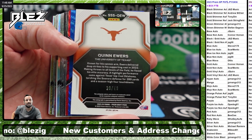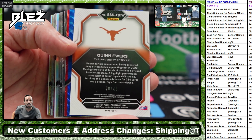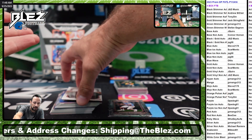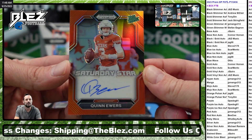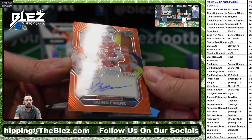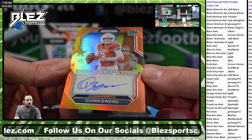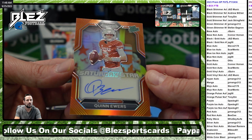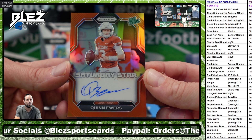There it is. I think that's orange — that's going to be an orange auto. Yep, that's going to go to Jag 08. Massive, massive hit for Jag 08. Quinn Ewers orange on-card autograph. One of the only times you'll see on-card autos in Prizm, ever. Prizm is notorious for the sticker auto — it's the one time you'll see an on-card. Quinn Ewers to 49 — that goes to the orange Pulsar auto spot.